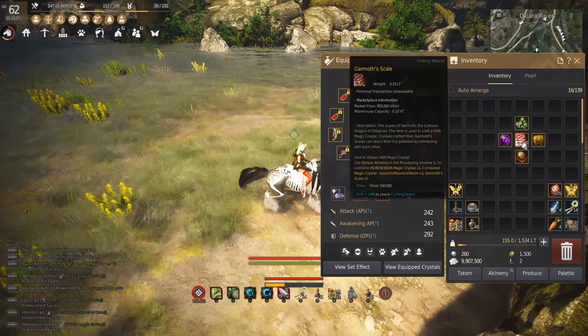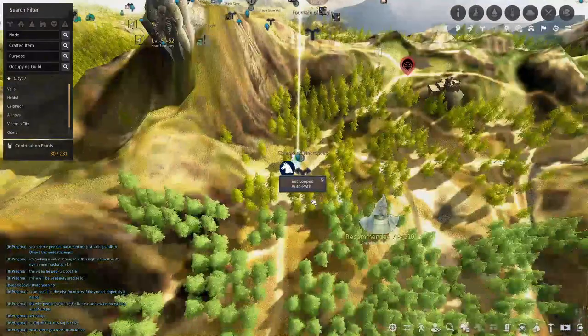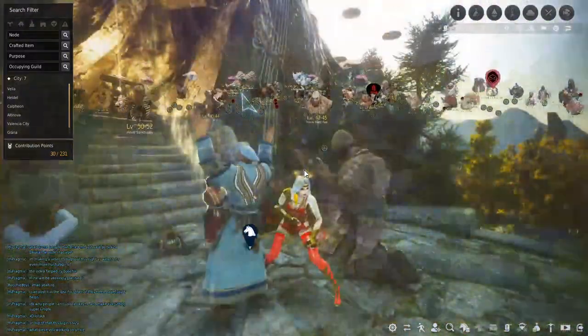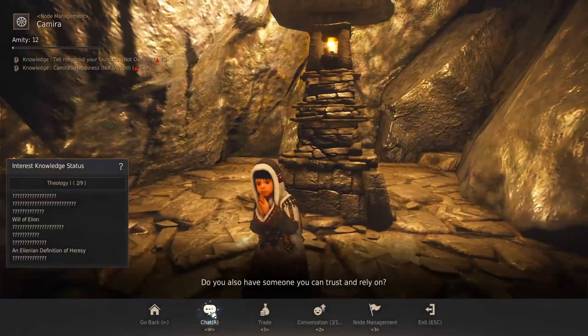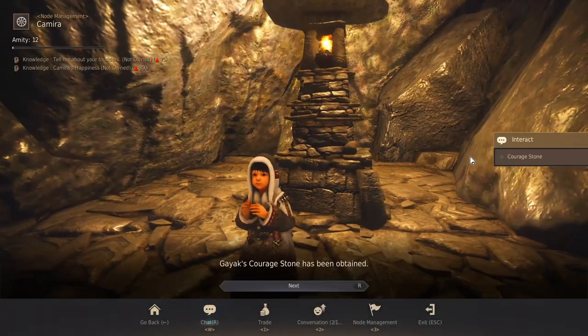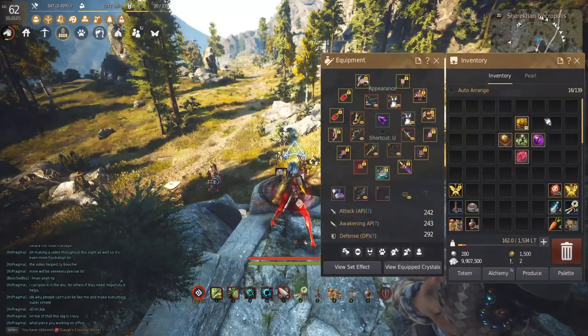At this point you almost have all of the items, so we're gonna take care of the Karma Scales next. Head back to Shuriken Necropolis and talk to the node manager there — her name is Camira. Talk to Camira, hit the chat button, exchange for the Courage Stone, and you officially have all the pieces you need.